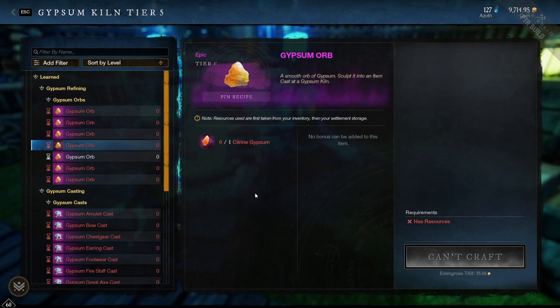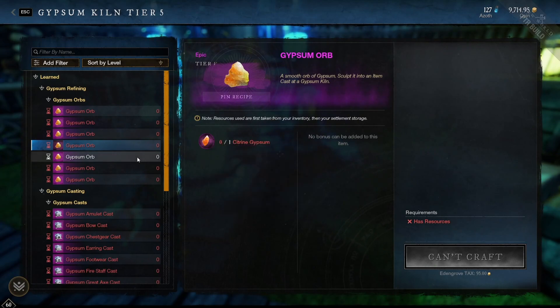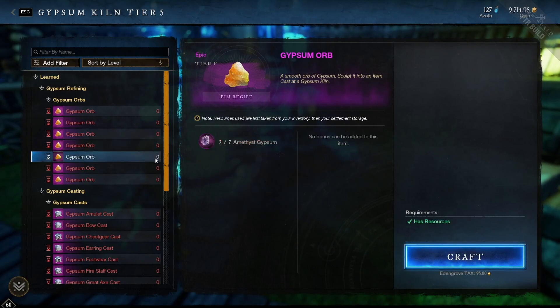Next is the Citrine Gypsum, found in arena caches. That includes the Siren Queen's Lair, the Protector's Arena, the Eternal Pools, and the Spriggan's Arena in Eden's Grove. If you defeat one of these bosses every 22 hours, you will get the Citrine Gypsum.